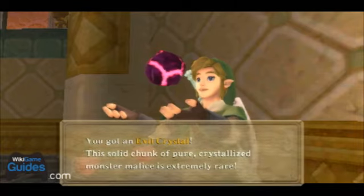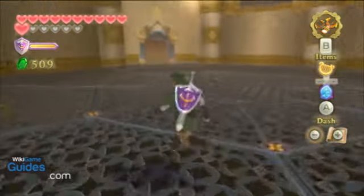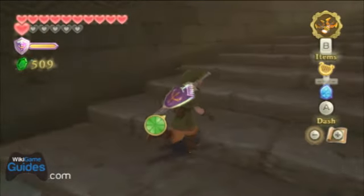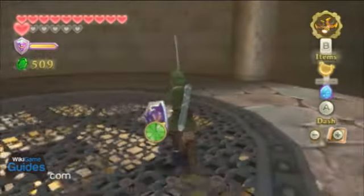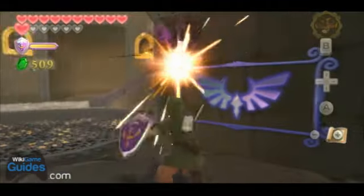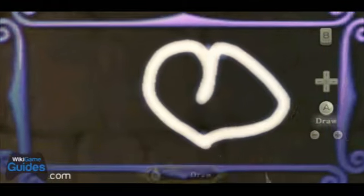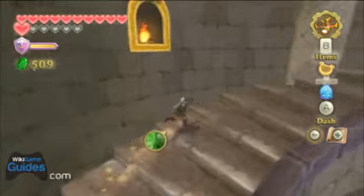Evil Crystal. Here's another Goddess Wall. Now let's try to actually draw a heart. Looks like a heart to me, pretty much. Bombs. The Wii is not very good at seeing pictures.